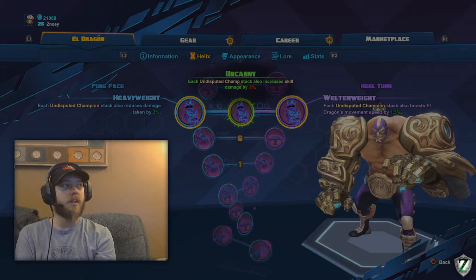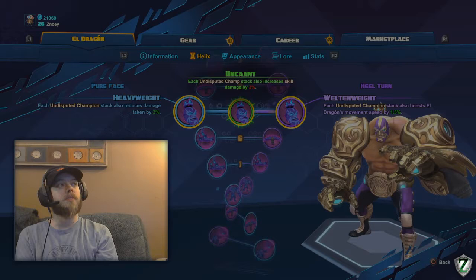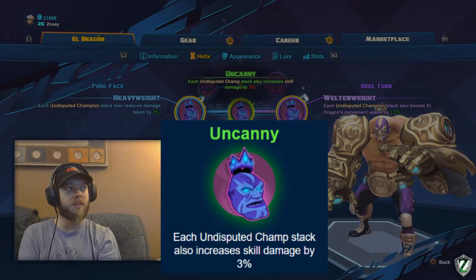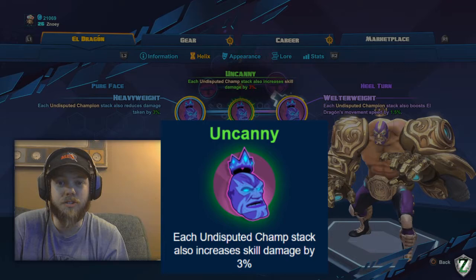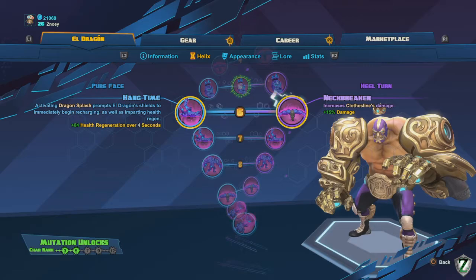For level 5, this is completely up to you. I don't think the damage reduction is very useful because if you need it, you've already lost all your stacks. On the right-hand side, the Undisputed Champion stacks boosting movement speed by 1.5% can help, but so can equipment that gives extra movement speed — I typically run movement speed gear on this guy. Uncanny isn't bad either — your skills don't do a ton of damage, but when you start building up stacks, that 30% extra damage for doing nothing extra can be pretty powerful. All three are decent, but I tend to stay away from the damage reduction.